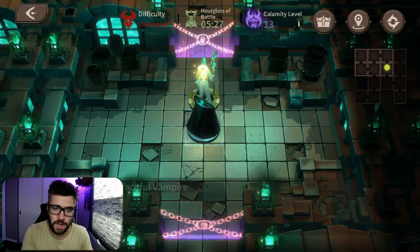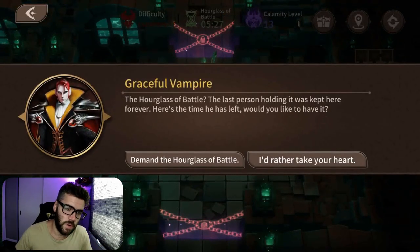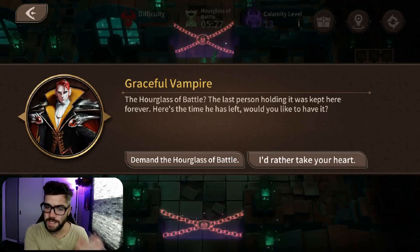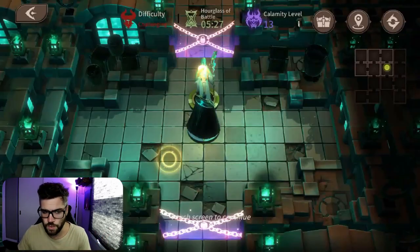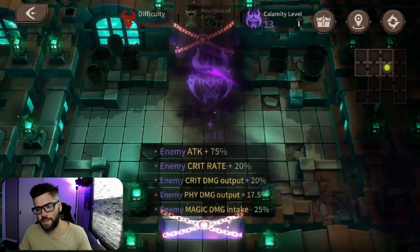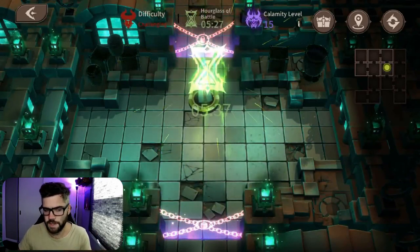The Graceful Vampire, aka Lycidas. Options are: 'Request of battle hourglass' — your hourglass of battle time increases by 10 seconds and your calamity increases by two — or 'I prefer your heart more' — you fight the enemy setup and lower your calamity level by two. For the verdict: always take the time increase if speed running. If you're just trying to finish the maze, fight the enemy setup and drop your calamity to make things easier.